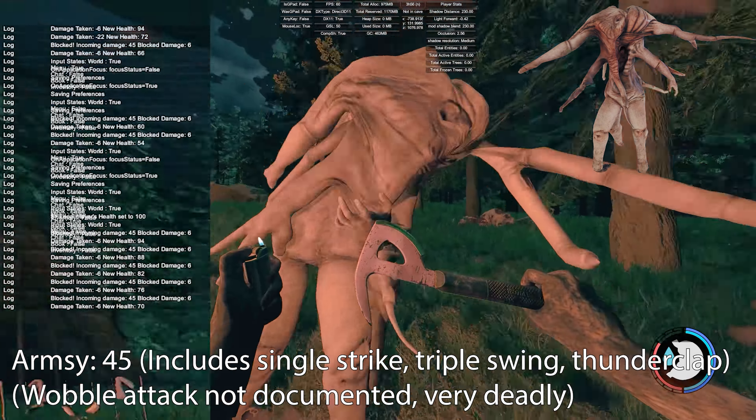Next is the grey armsy. He does 60 damage per hit and that includes all of his attacks. He's one you definitely don't want to get hit by. The normal armsy does 45 and this one does 60, so it's about 25% more.